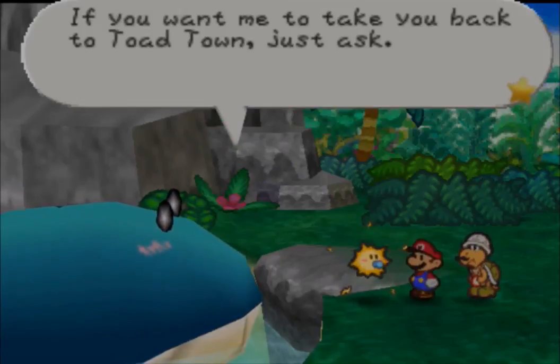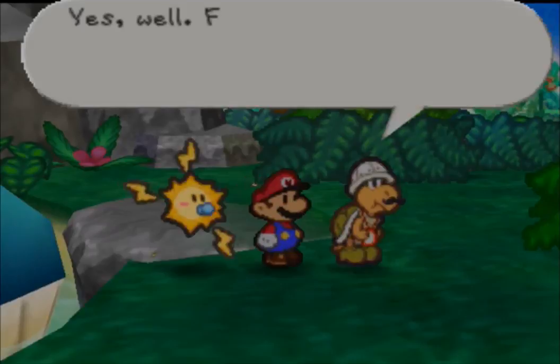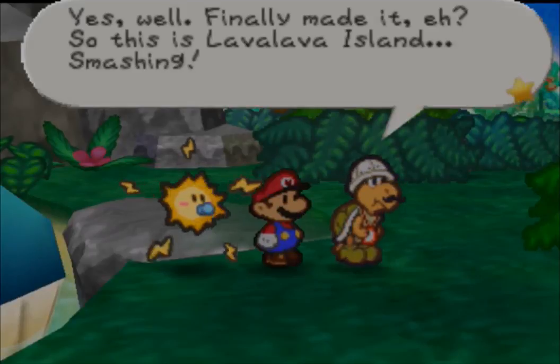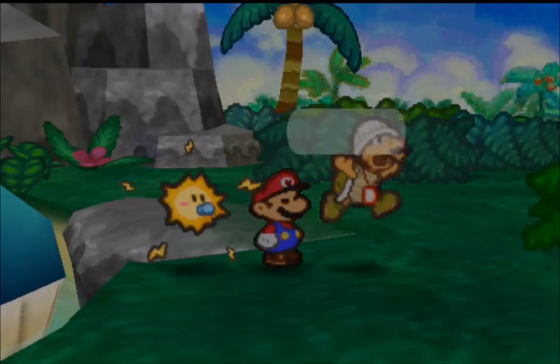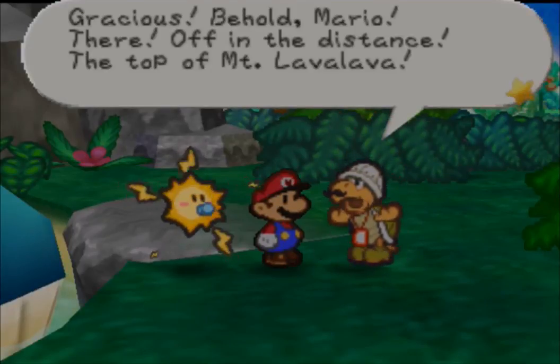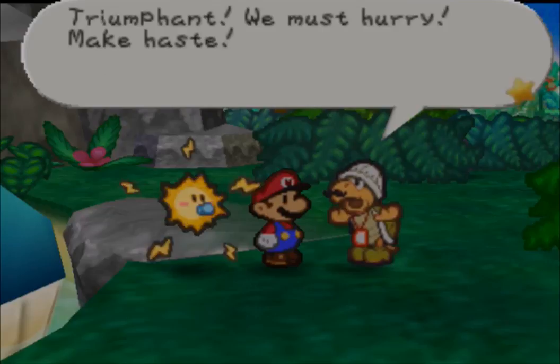If you want me to take you back to Toad Town, just ask. Well, finally made it, eh? So this is Lava Lava Island — smashing! Gracious, behold Mario — there off in the distance, the top of Mount Lava Lava. Triumphant! We must hurry — make haste!